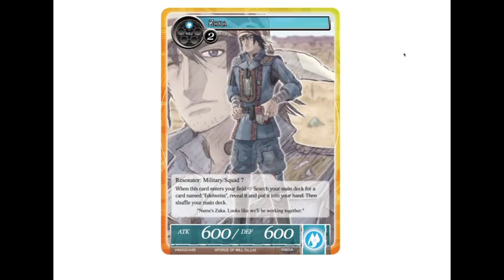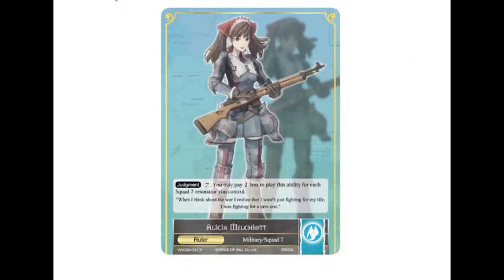And last, we have Zaka, who's also a three-drop. He gets to search out the Edelweiss, put it into your hand, and then shuffle your main deck. And he's just a 6/6 for three. So these are honestly much better than the light cards that we got for squad seven.